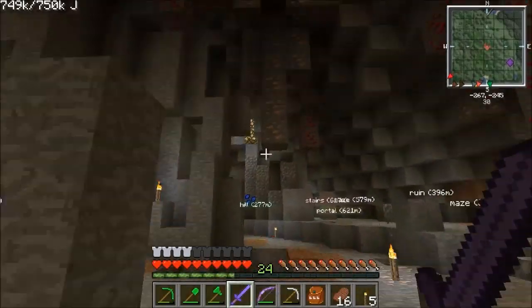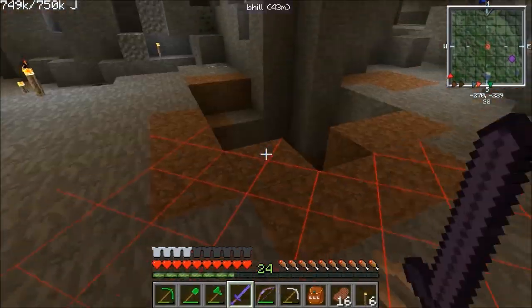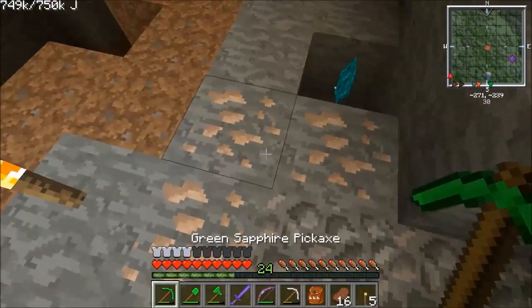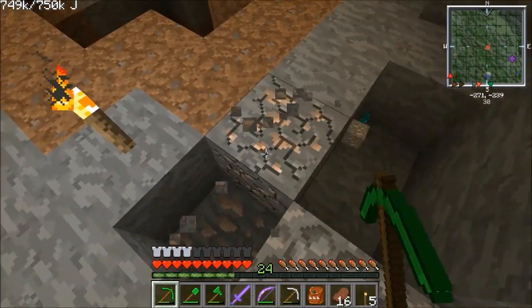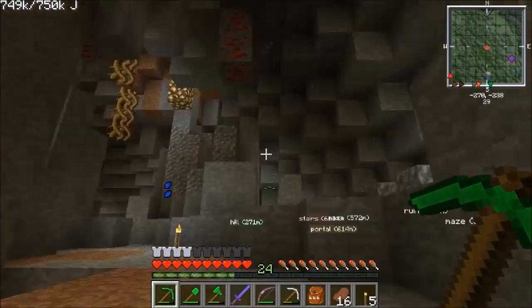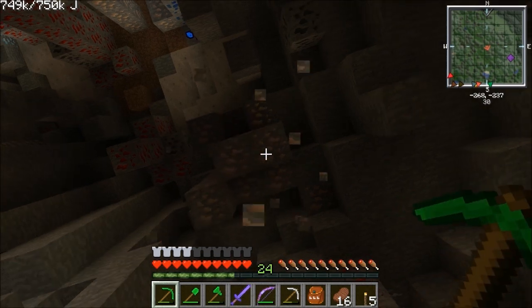But we're pretty safe to get a good amount of resources. If I take that light away you can see really nicely where your safe zones are. Now we're in here, I'm going to spend a good 20 to 25 minutes manually mining some stuff out of here.